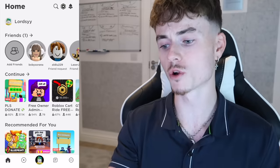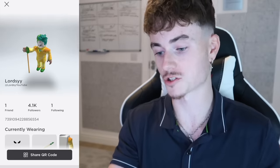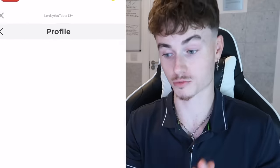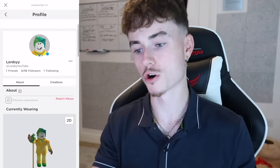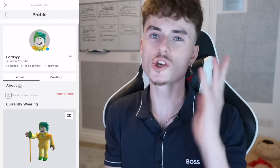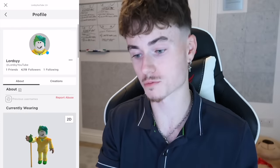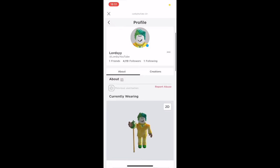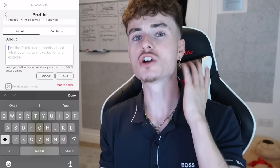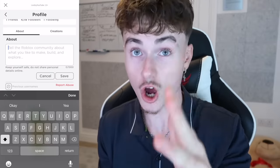The first step for this method to actually work — you're going to want to go to your Roblox profile. Just get to it however way you want. This is my Roblox profile right here. My character is looking sick as always. What you're actually going to want to do on your Roblox profile is go to your About section right now, and if there's anything in there just straight up delete it. You can add it back once the method is done, but you're going to want to change it for now.